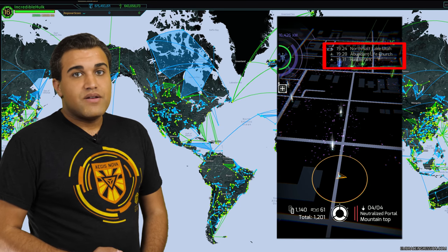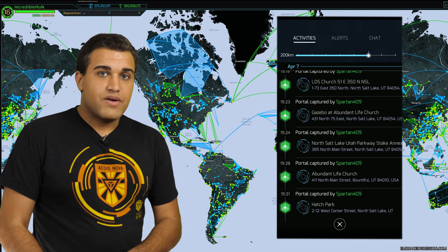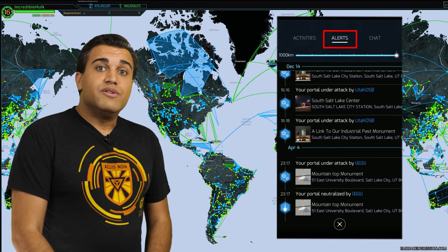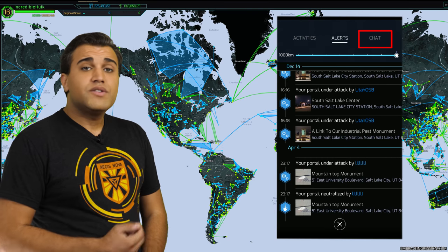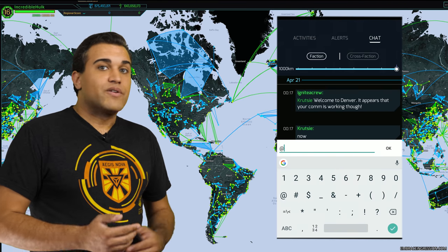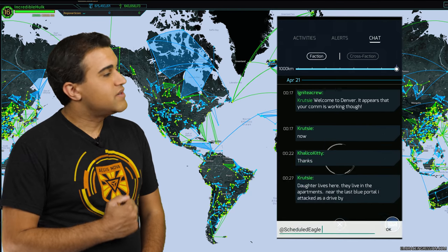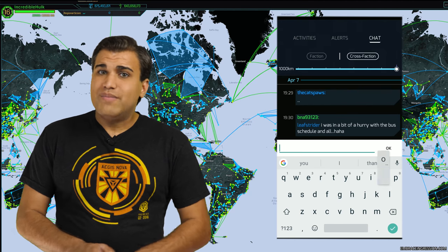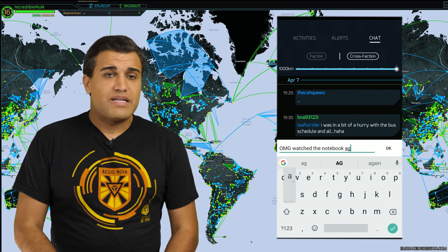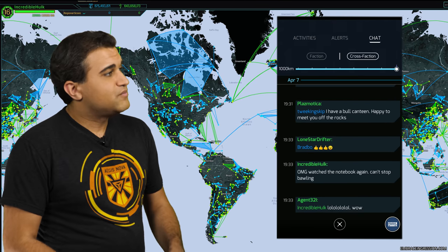Below your name is the activities area with live updates of what people are up to near you. If you click on it, it'll take you to the communication area. That comms area will show you nearby activities anywhere from five all the way up to a thousand kilometers away, including alerts of when someone's attacking your stuff. You can also use comms to send messages to other players in both factions or just your faction, by typing their agent name with the at symbol before it, or by pressing on their name in comms and selecting send message. A side note: comms is not a secure method of communicating, so avoid discussing potentially sensitive information like portals you're going to attack.